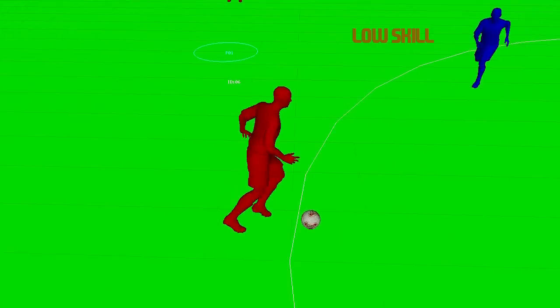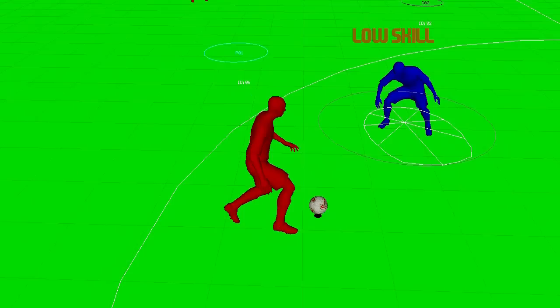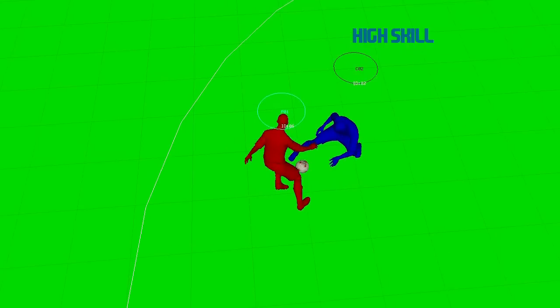Creating personality in defending has always been something that we have struggled with in FIFA and is something that we are trying to address in 11. You can see here how a high skilled defender and a low skilled defender react as a dribbler tries to cut inside him. The low skilled player has a smaller tackle range, indicated here by the white circle, but also has slower reactions. This means that he is unable to read what the dribbler is doing as quickly as the high skilled defender.